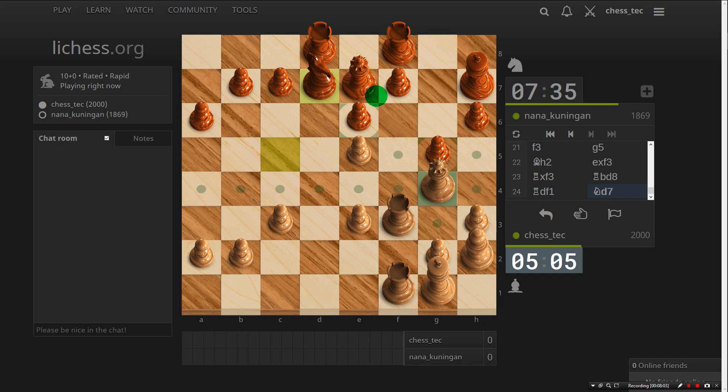Rook f6, knight takes rook, rook takes knight, rook check, king f2 — king's on f2. Check me again, king in here. I need to get my queen here. It's a bit ambitious really this.